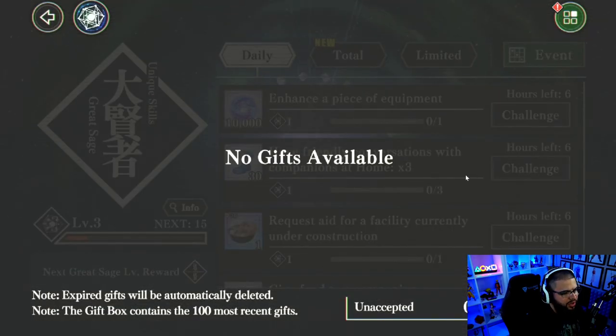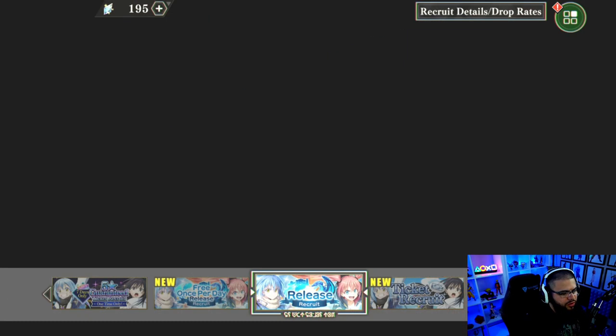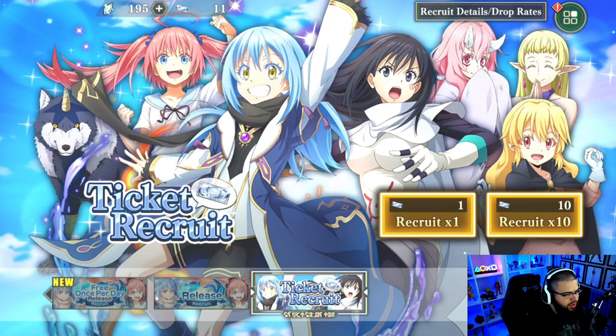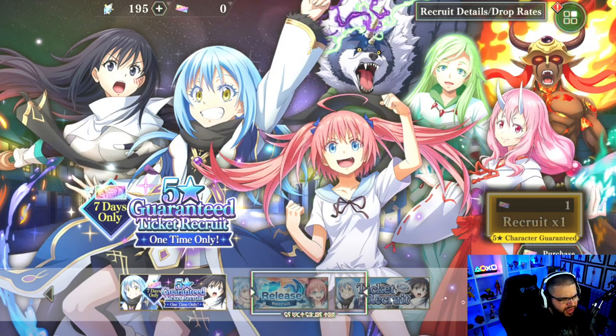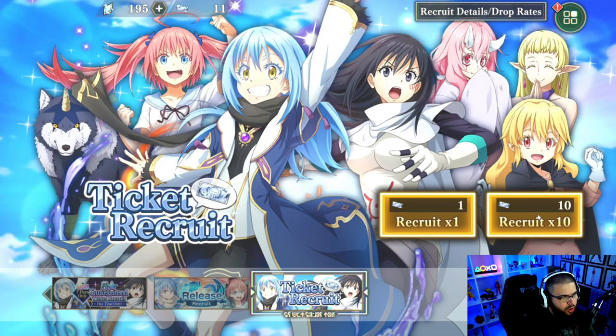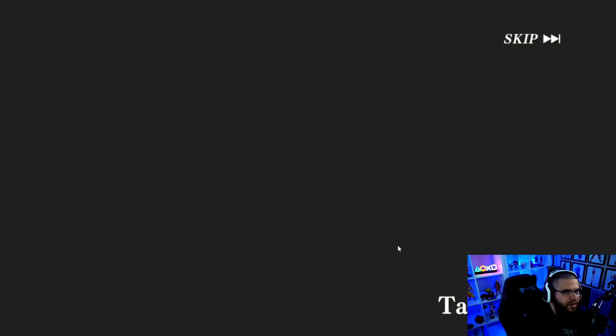Hit 'Accept All' to get all your free stuff, then go straight to Recruit. We'll do a single summon here. You can see there's a daily summon — very good that this game has daily summons at launch. We got a three-star Ryota from the daily. I can't see what's going on because of the BlueStacks 5 black screen issue — I'm probably going to mainly play this on my tablet because I can't see if I'm getting a good summoning animation.